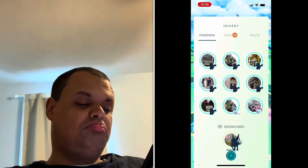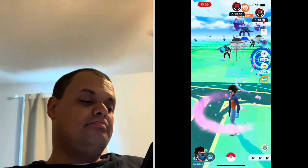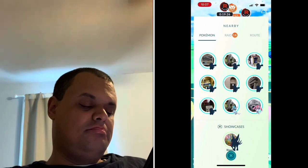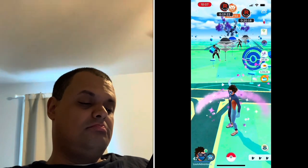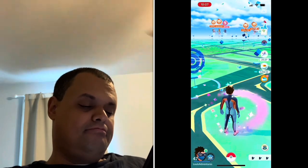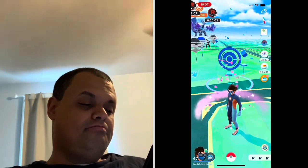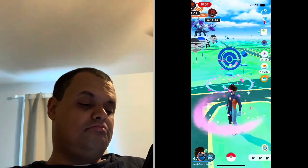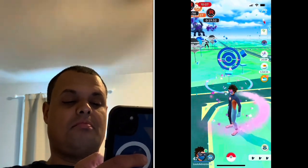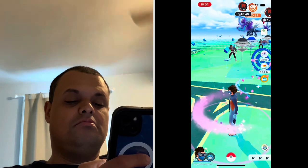Now we're on to the timed research portion of this event. You had to take a snapshot of Uxie in the wild with your reward of 400 Stardust and an Uxie encounter. Take a snapshot of Azelf in the wild with your reward of 480 Stardust and an Azelf encounter. And lastly, take a snapshot of Mesprit in the wild with your reward of 480 Stardust and a Mesprit encounter. The total rewards for this timed research were the 3 members of the Lake Trio.